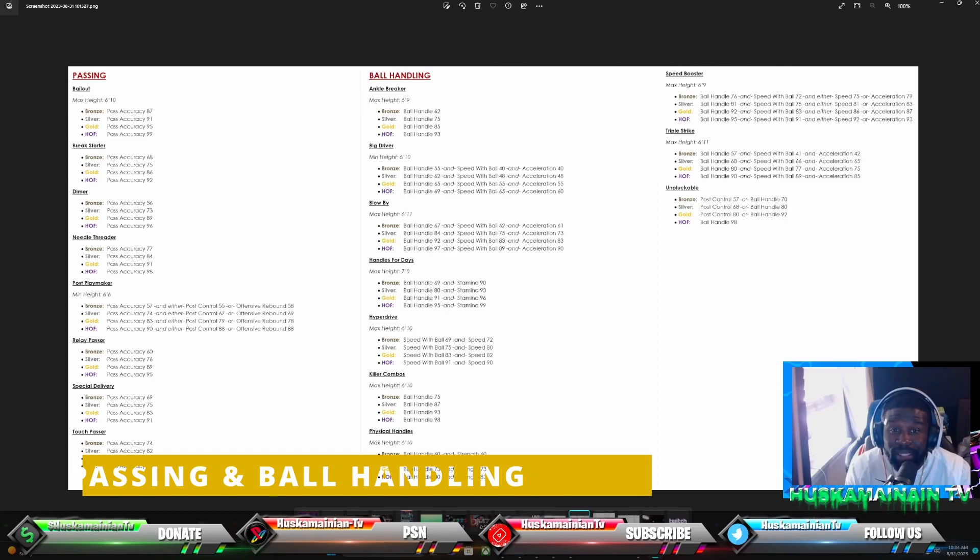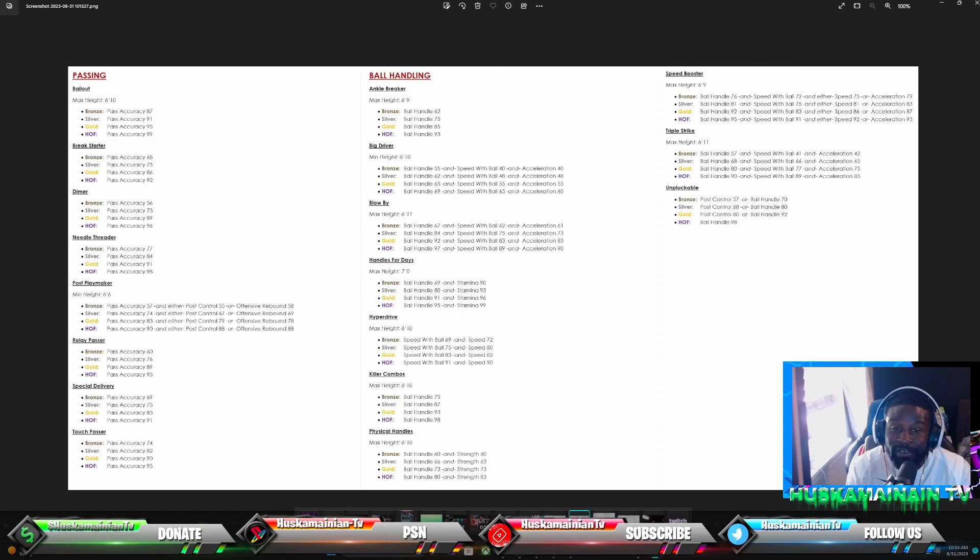For playmaking, Bailout is huge — guards who lack pass accuracy won't be able to use it. You need 87 pass accuracy just to get Bailout on bronze. Passing badges include: Bailout, Break Starter, Dimer, Needle Threader, Post Playmaker, Relay Passer, Special Delivery, Touch Passer. Needle Threader requires a 77 pass accuracy for bronze and 98 for Hall of Fame.